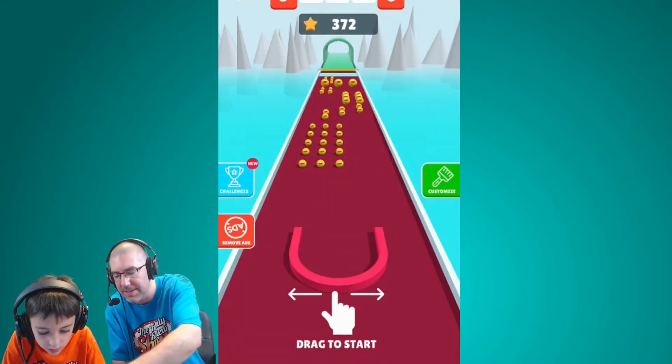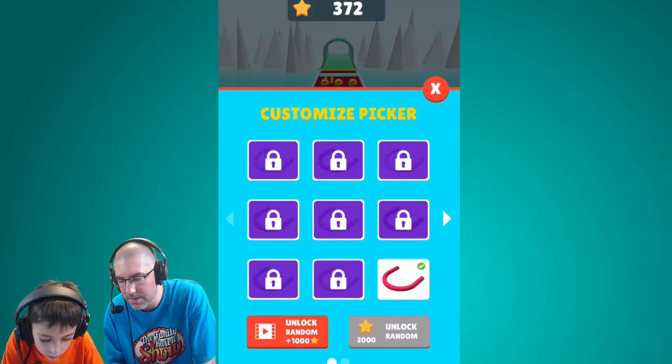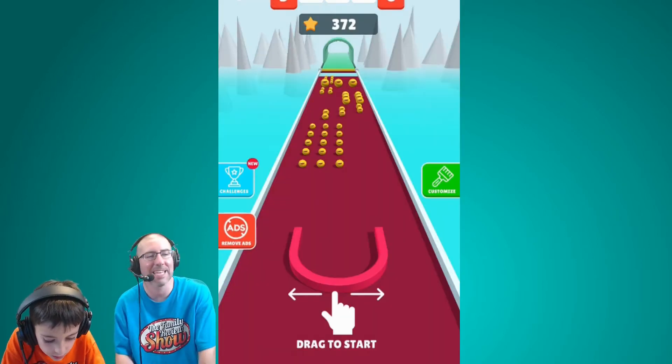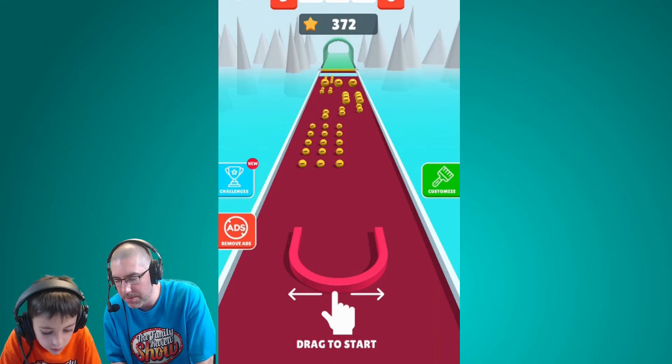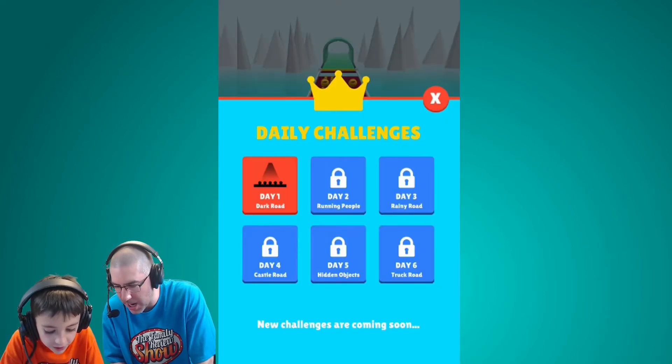Hit customize on the side — you can get your new skin that you got. Scroll over. Oh, you have to watch the ad to get it. Okay. What are the challenges, though? So day one is Dark Road. Should I play it? Yeah, try it.